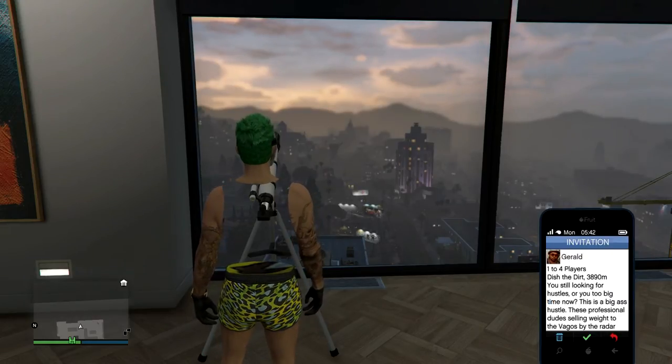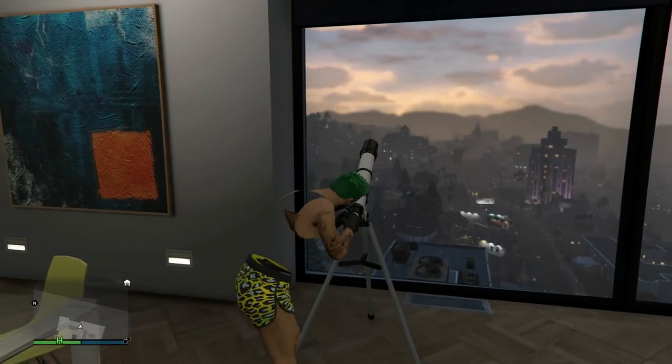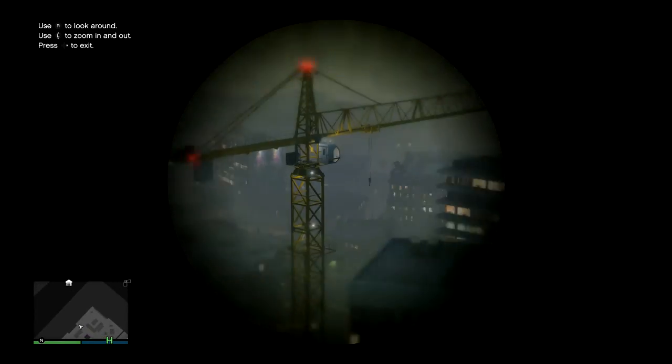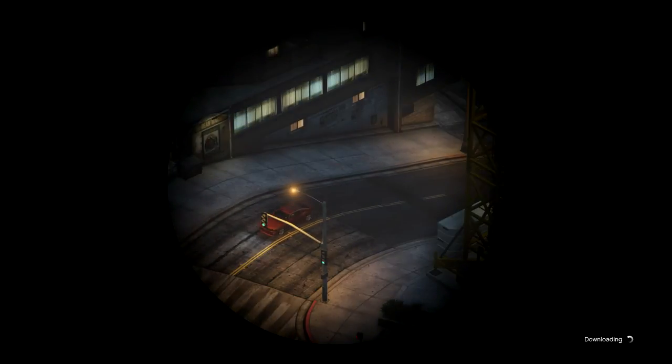Start up a random one, and then pull up your phone, go to one of those random story mode missions, press A to accept, and quickly press right on your D-pad to go back into the telescope. Then just wait on the telescope for the actual mission to start up. It really depends on your internet connection for how quickly it starts up. For me, it did it pretty quickly — I didn't even speed that up at all.